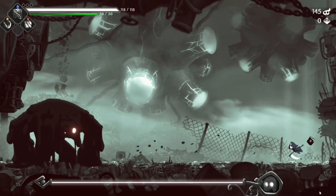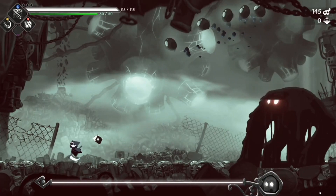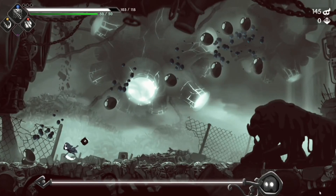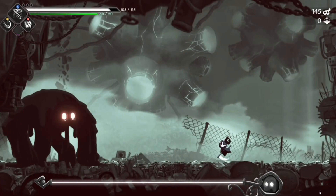Another way to dodge those is to stay out here. You can see the second set that he spits is only three. The second set will miss you if you stand here — easy enough to dodge those. You can just easily line yourself up to dodge that stuff. That's his whole first set of moves.